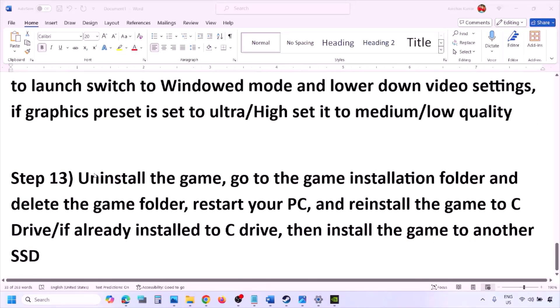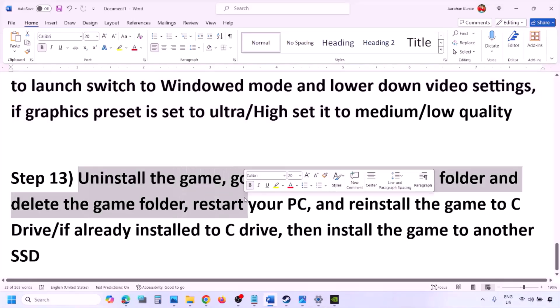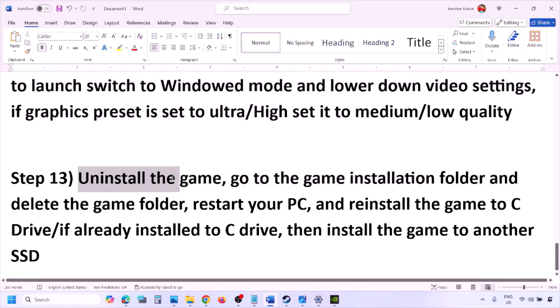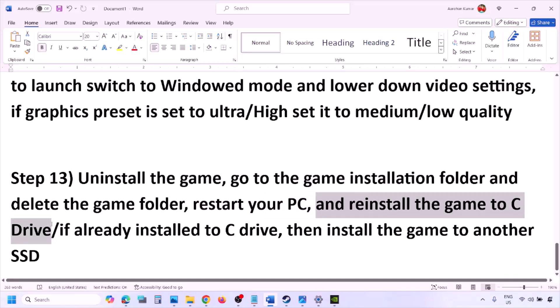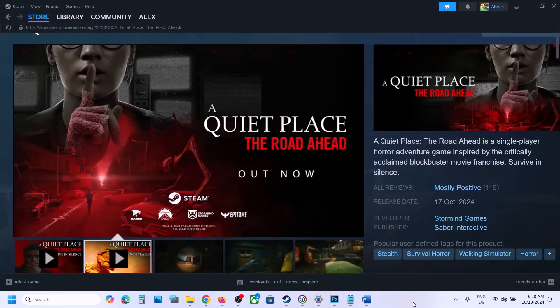The last step is to uninstall and reinstall the game. Right-click the game in Steam and click Uninstall. After uninstalling, go to the game installation folder, delete the game folder, restart the computer, and then install the game to the C drive. If it was already on C drive, try installing it to another SSD and check. One of the steps in this video should help you run the game successfully. Thank you for watching — please like and subscribe.